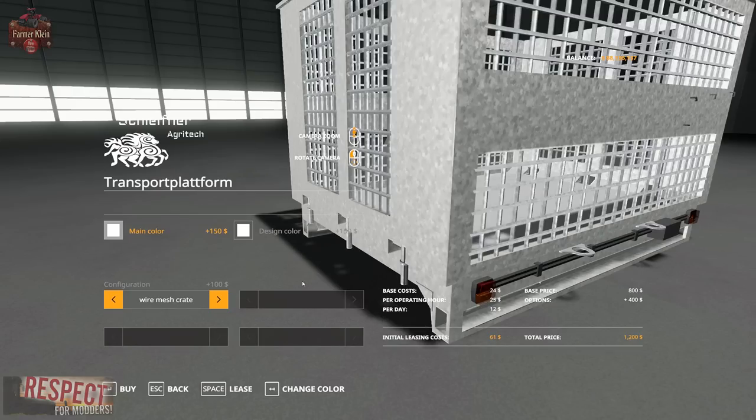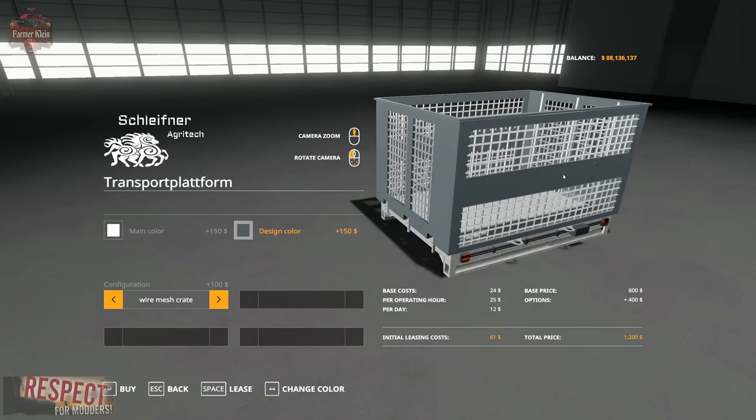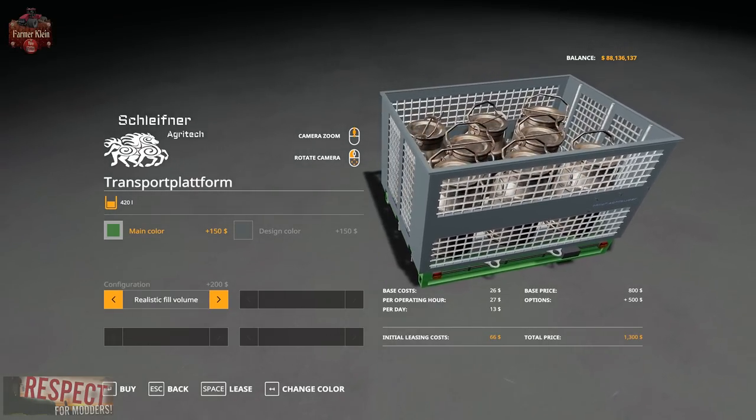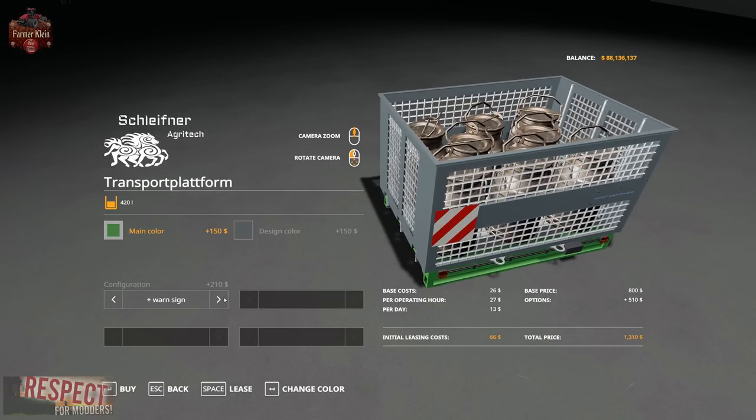We can change over to a wire mesh variant. On the wire mesh, the design color controls the top box portion and the main color is still the platform. You can add a warning sign. There's a realistic fill volume on the milk containers of 420 liters, or a game-friendly fill volume of 3,000 liters for the milk platform, and you can add a warning sign to either.